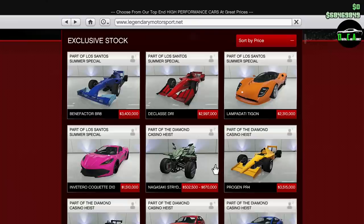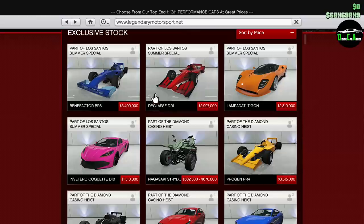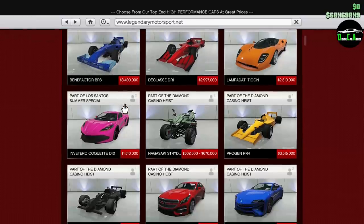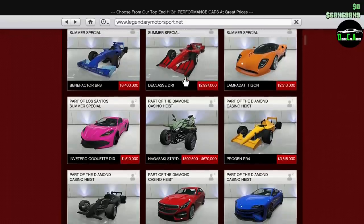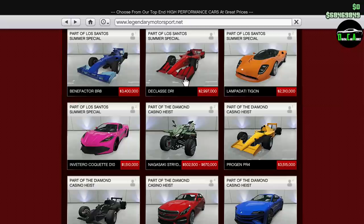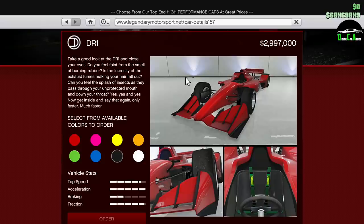It's actually the cheapest out of all the open-wheel cars. You've got the PR4 at $3.5 million, the RD8 at $3.1 million, and the brand new Benefactor BR8 at $3.4 million. So this one's just shy of $3 million — the cheapest of the four. And as far as looks, it's my personal favorite. I think it's a really good-looking car.